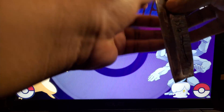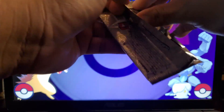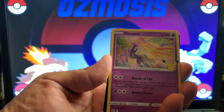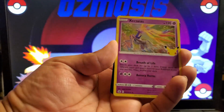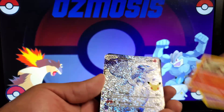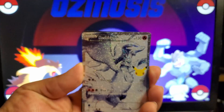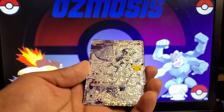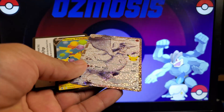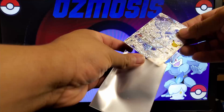Let's go to the next one. We got a Xerneas, another Reshiram, and a Flying Pikachu. Very, very nice. I think this one's good. We're going to put this in the sleeve. The only thing I don't like is the design of it because it's too shiny.